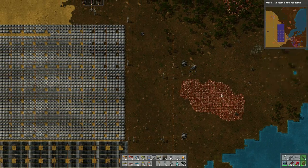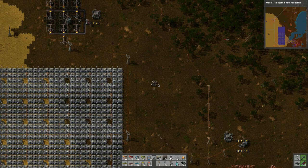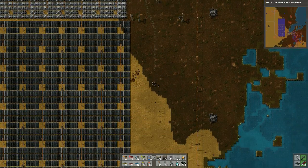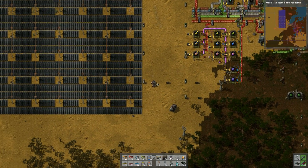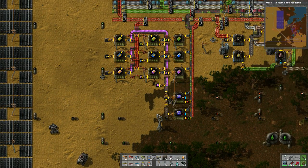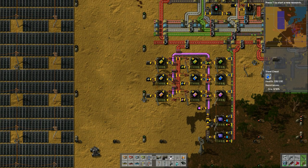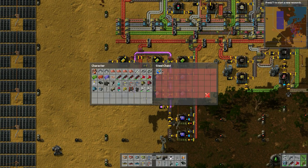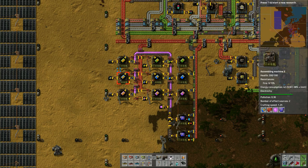There's all this copper here we can liberate from the ground. So here we have our production - this advanced circuit goes into here and once there's enough of them they'll create another speed module. Speed module 2s - once those are done this will rip around and then create another speed module here.